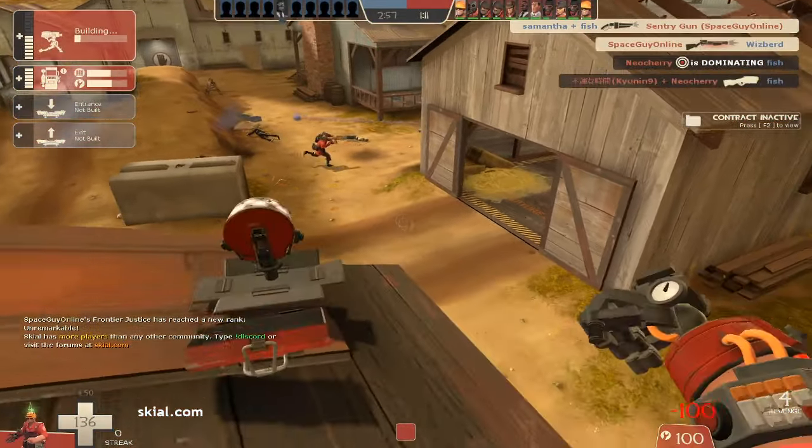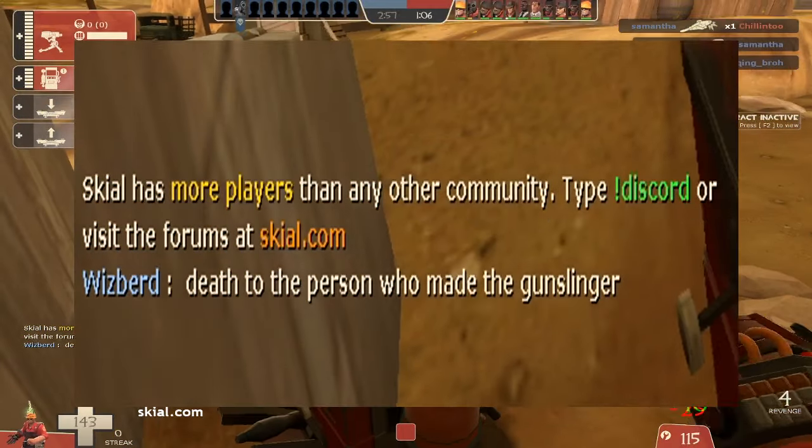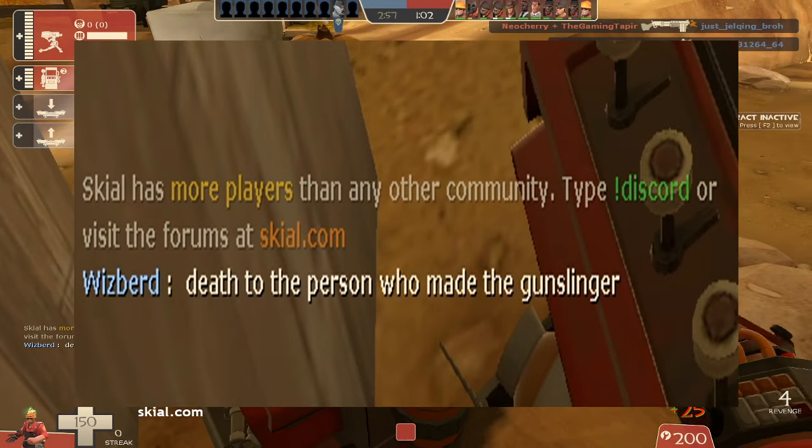Worst of all, if that shotgun just so happens to be the Frontier Justice, the Engineer more than likely has a crit that's going to be planted right between your eyes. He's probably pissed. I would be mad too.